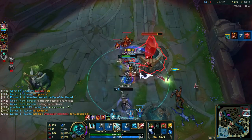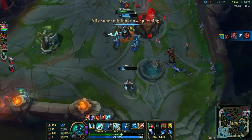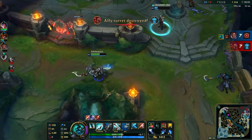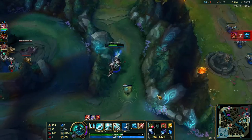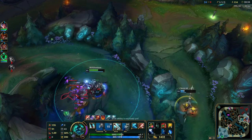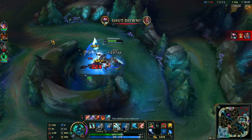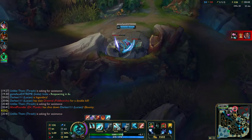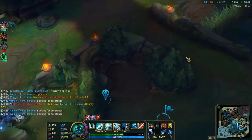I want to say the Cinderhulk burn does count towards the healing I get from my W. I have no idea why Aurelia is top when Udyr is mid. She handed two towers over — well, one and a half — for free.